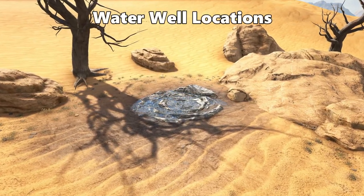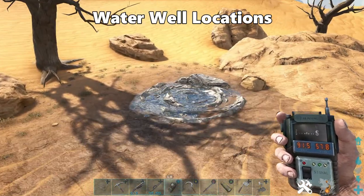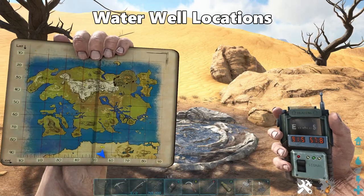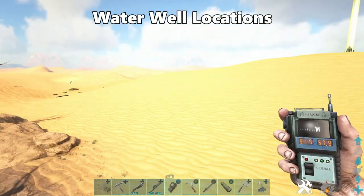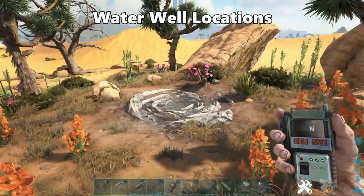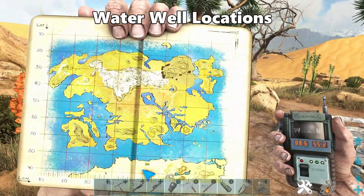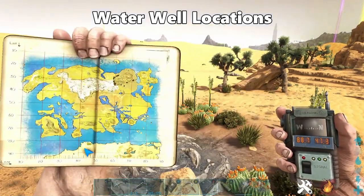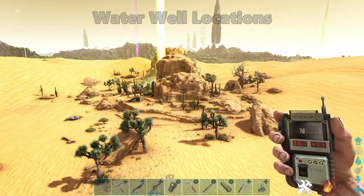Next point of interest is a couple of water wells. Water wells do spawn throughout scorched earth — here are a few. At 91.5 latitude and 57.8 longitude, look for two isolated trees; if you find trees in the desert there will be a water well next to them. There's another at 88.6 latitude and 55.2 longitude, and another in the centre of the desert at 88.7 latitude and 47.3 longitude, right next to the rock formation by the oil pumps.